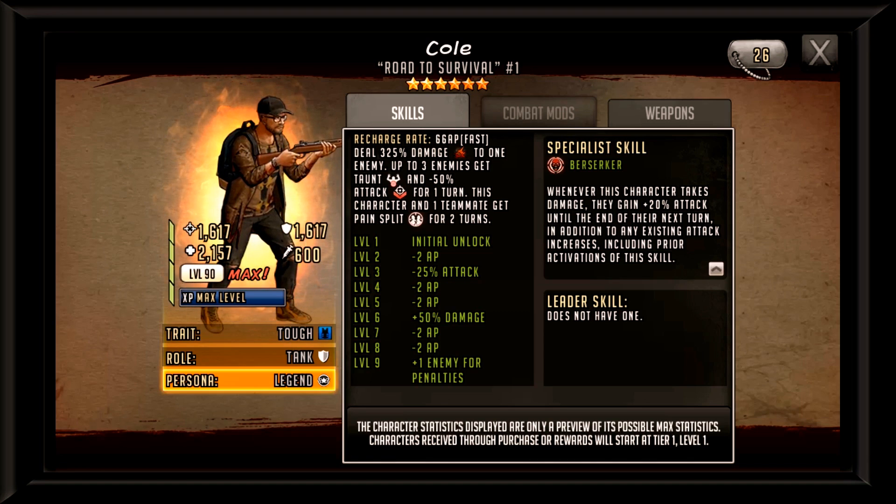Now let's take a look at Cole's character card. His specialist skill is Berserker — nothing new — and every time he gets hit, he gets a stacking 20% attack buff until the end of the next turn. Usually with Berserker specialist skills, taunt is a byproduct, as it synergizes extremely well. Confused or anything else wouldn't guarantee a Berserker stack, so this is good, as we do know Cole is a very taunt-centric survivor.